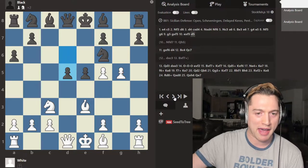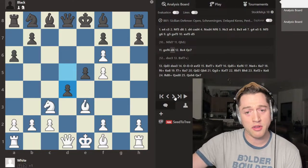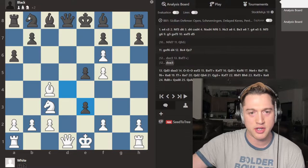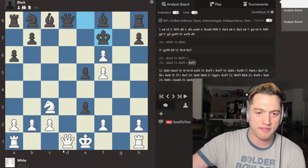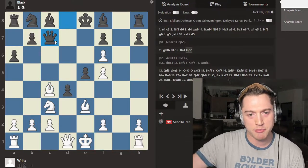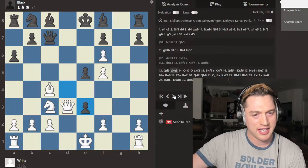Instead, black is advised to strike back in the center, giving back the knight and immediately forking white's knight and bishop on e3 and c3. We ignore this by playing bishop c4. If black gets greedy at this point and takes either of these pieces, we play bishop takes f7 check, deflecting black's king off the defense of that queen — that'd be a huge mistake. Instead, black plays queen c7, unpinning the queen and threatening the bishop on c4. Queen d4 guards the bishop and gets ready to castle.